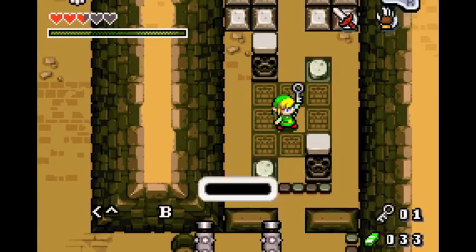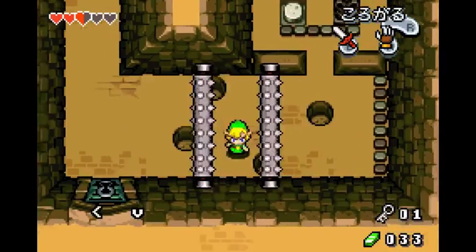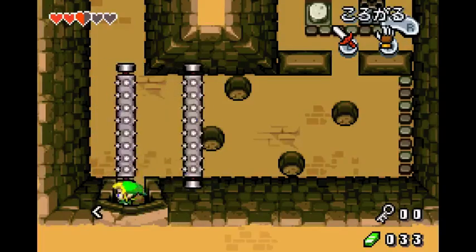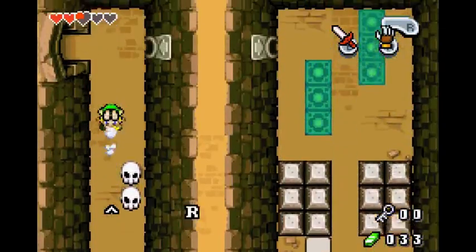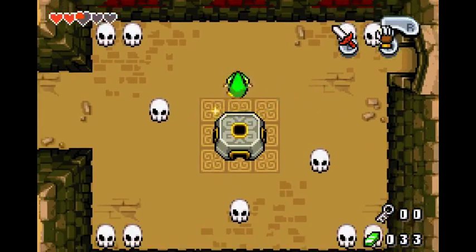Anyways, get this small key. Try to make it between these two things — if not, you will take damage, but that's fine. Open up this door. You can also sneak into the holes in the ground and you won't take damage from the early spikes.